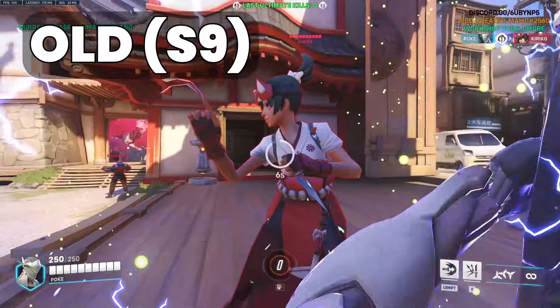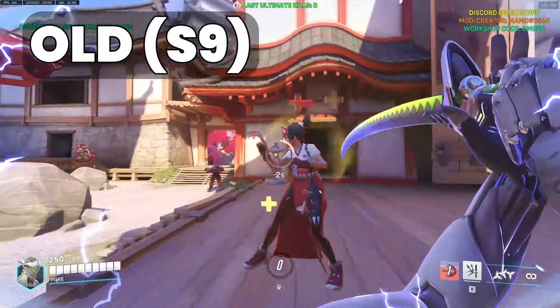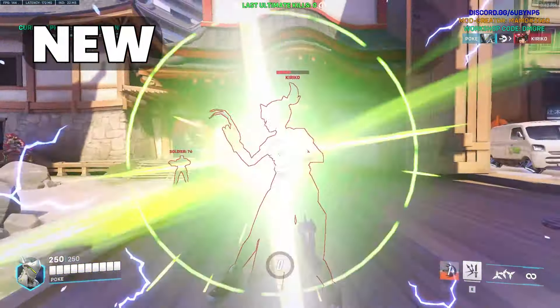That burst is now impossible without a second form of damage amplification, so the new approach is to win the attrition battle, which is done by swinging twice, dashing, and swinging twice again.